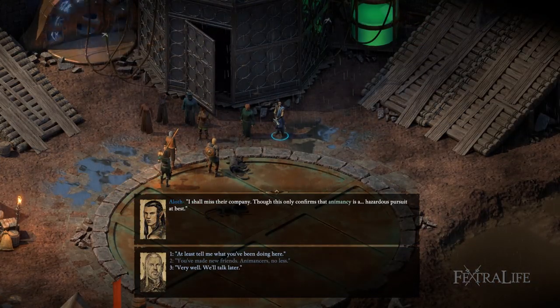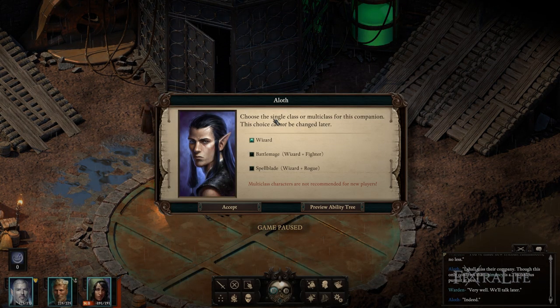Once recruited, you'll immediately need to choose between a single-class wizard, multi-class spellblade, or a multi-class battlemage fighter wizard. This can be a very tough decision for new players because it's one that's permanent and cannot be reversed later.